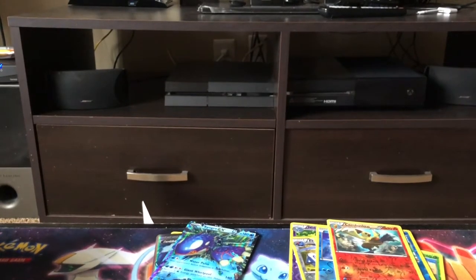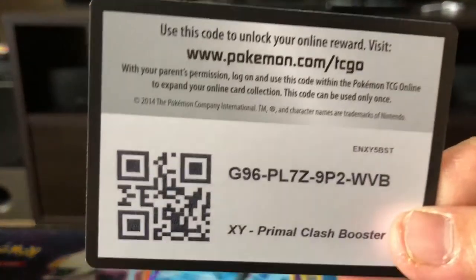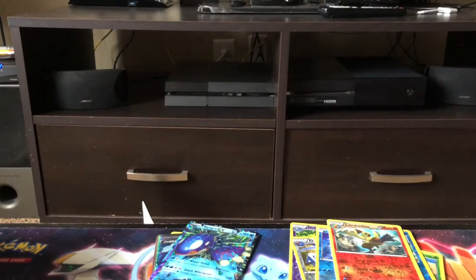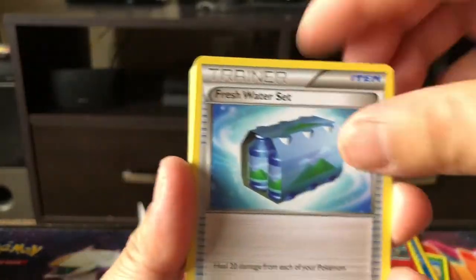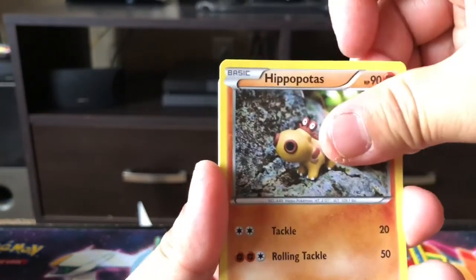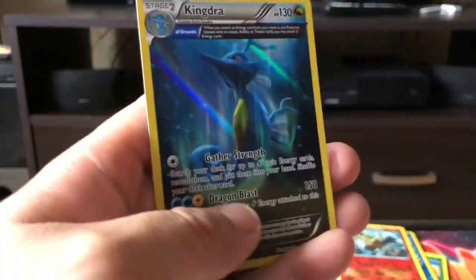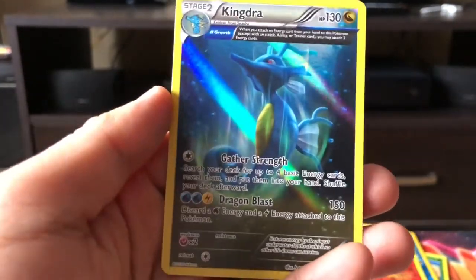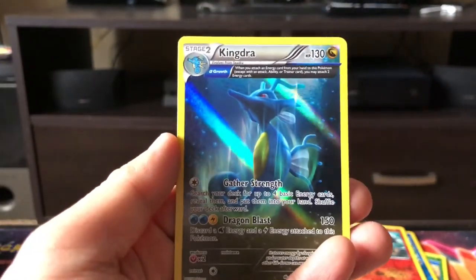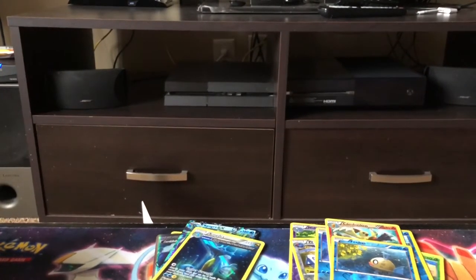Sorry for the lack of uploads lately, I've just been busy and haven't gotten the chance to open some of these Pokémon products. You guys forgive me. Fresh Water Set, Nidoqueen, Seadra, Nidoran, Tentacool, Torchic, Hippopotas, Surskit, Pheromosa reverse holo. The rare in the back — we got a holographic Kingdra! Look at that artwork — it is so beautiful, oh my god! I can't stop looking at it. Moving on, guys.